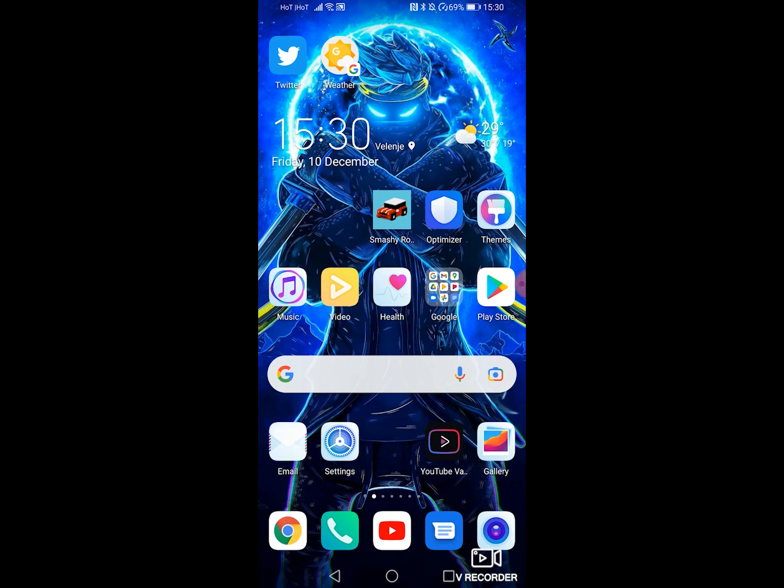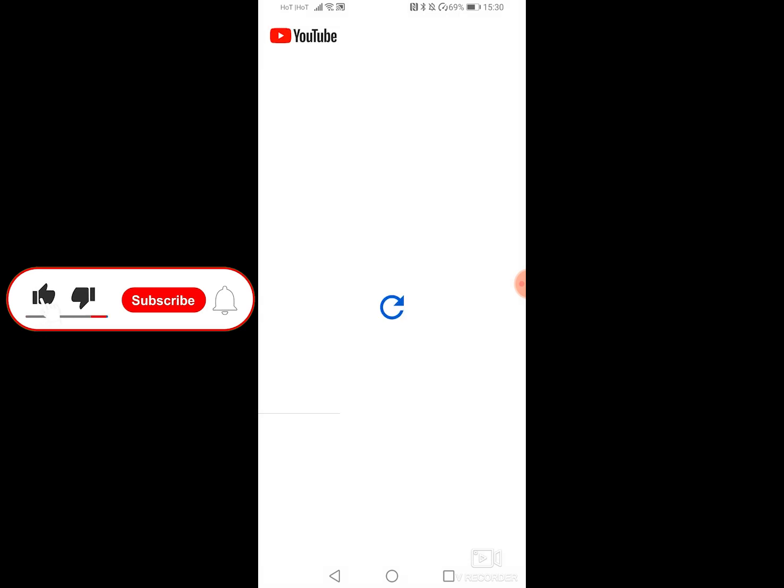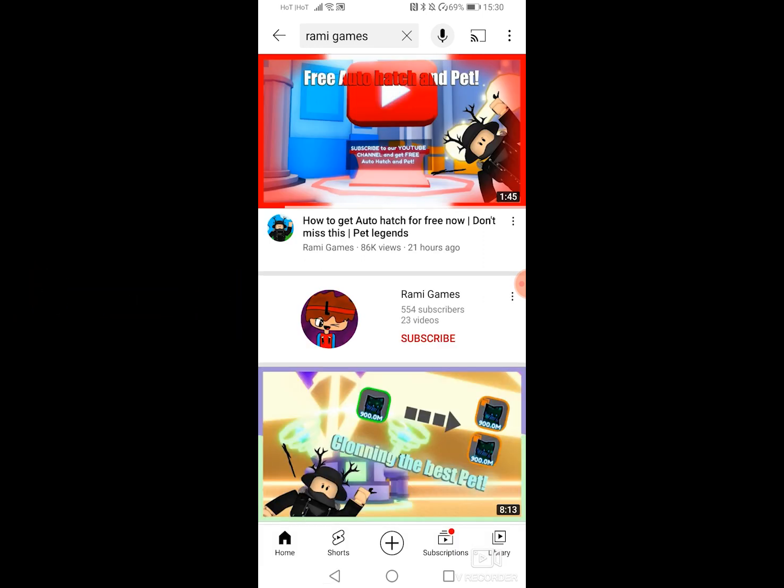First, press on your YouTube and type in 'Rami Games'. After you've done that, press on his icon — it's right over here.